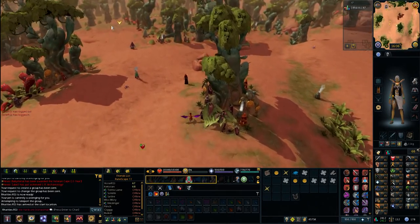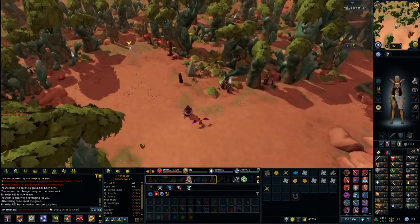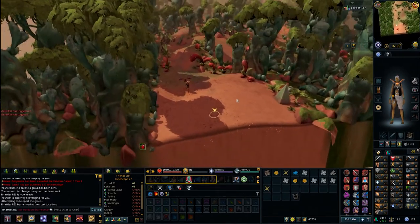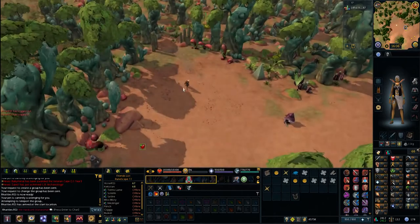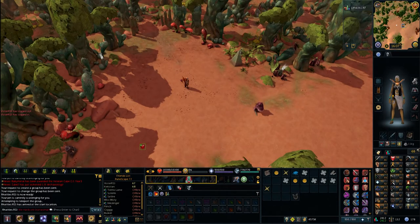Every time you enter the minigame it generates a new world, but if two people are in the same world they'll share the same instance. What you want to do is go to either the Nemi Forest Reddit or, even better, the Nemi Forest Twitter. Each day a group of very nice people will find a nine-out-of-nine world — a world with all nine spawns — so you don't have to hop worlds or kill any creatures.